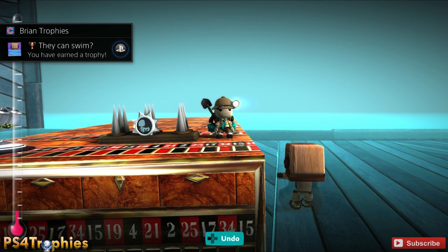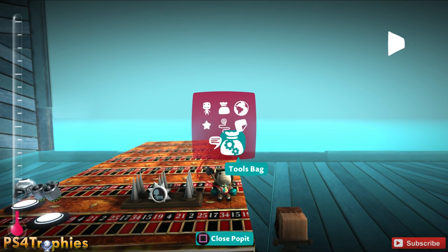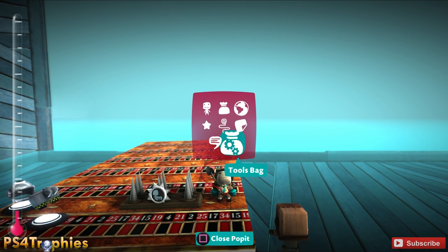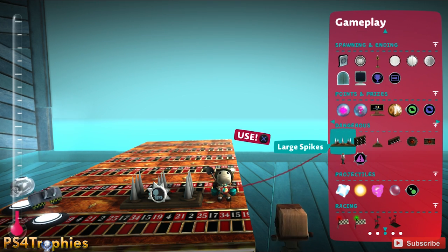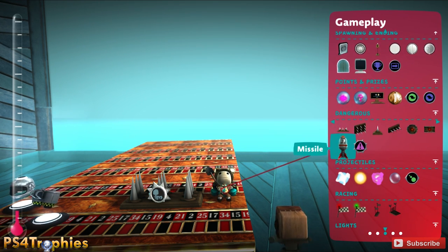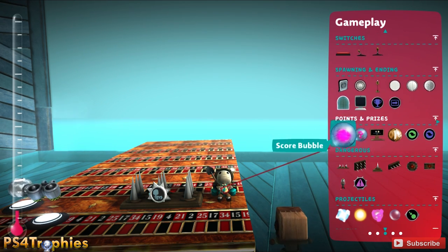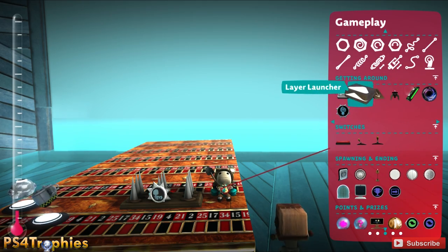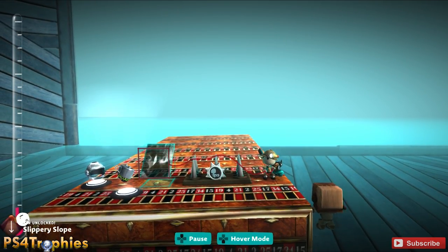You can also get the Slippery Slope trophy by placing a slide in your level. Just go to your tools bag and find the slide — it's under gameplay. Select the slide and place it anywhere in your level and you'll get that trophy.